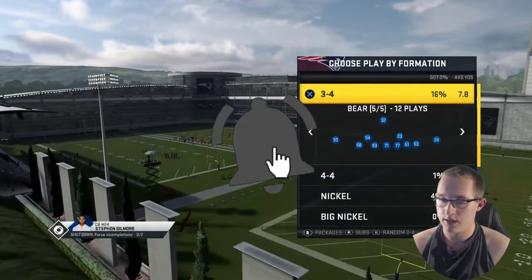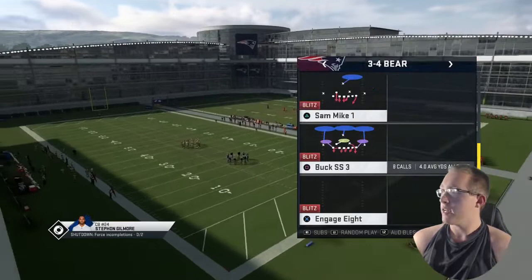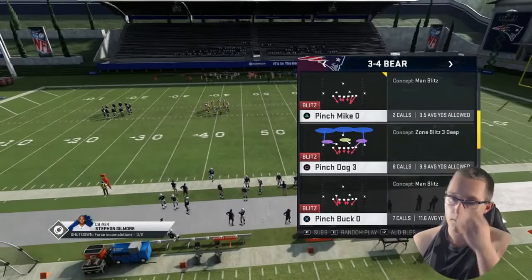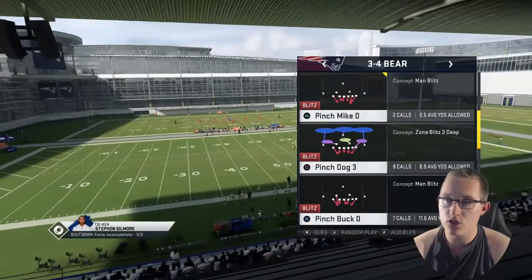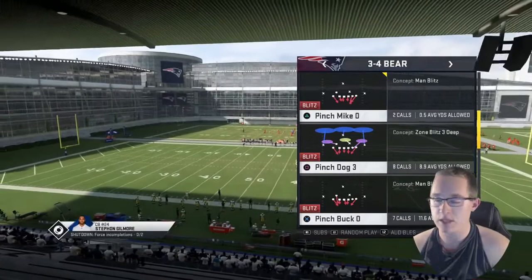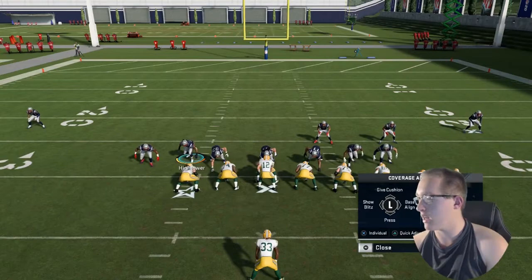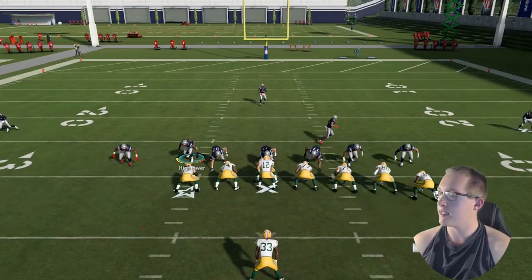We have a couple plays we're gonna go over. The main play is gonna be the Pinch Bucko, which is the X play right here. We're also gonna show how to mix coverages in for your opponents — thinking blitz, but then dropping back in coverage. For this play, all you have to do is baseline and press. On Xbox that's wire triangle and then right on the left stick for baseline, and wire triangle and down on the left stick for press. The major thing is to turn auto flip off.